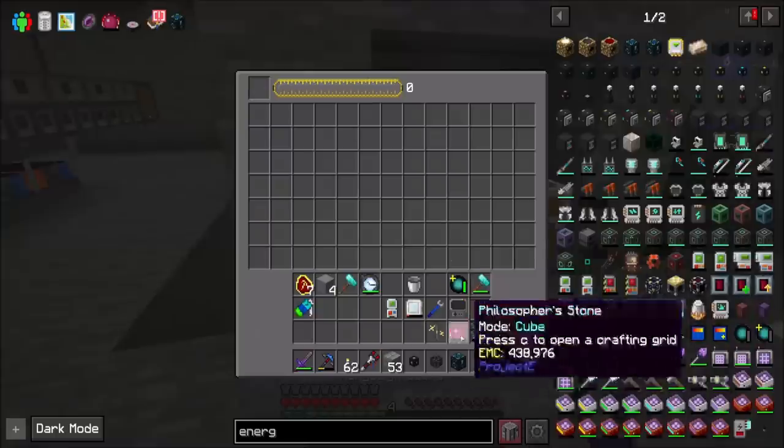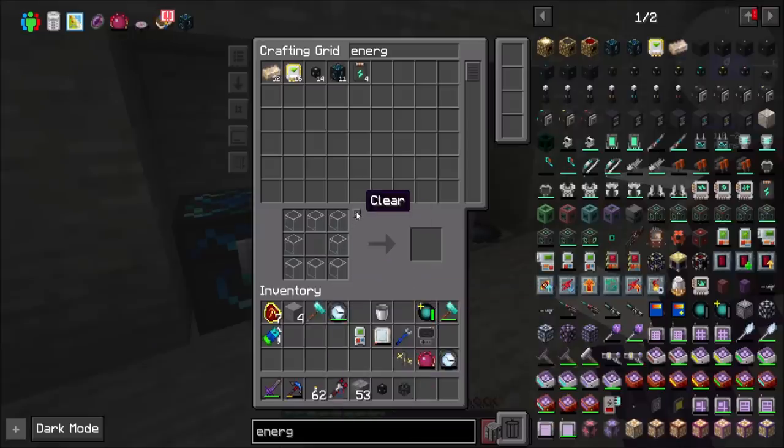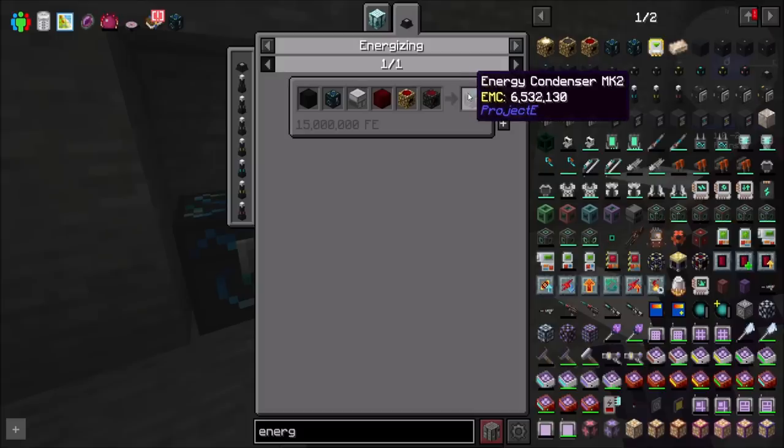Now if I wanted to upgrade you, you could be energized into a higher tier version. You'll have EMC at the end of the day, so maybe I should make an energy condenser Mark II — they are far cooler. Though I feel like the Mark I is actually serving my purpose right now, which is being an EMC duper. If I made a Mark II it would make things way faster than I need. So let's hold off and circle back — we don't need it right this minute.